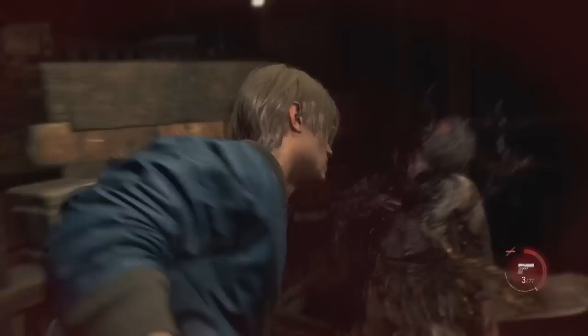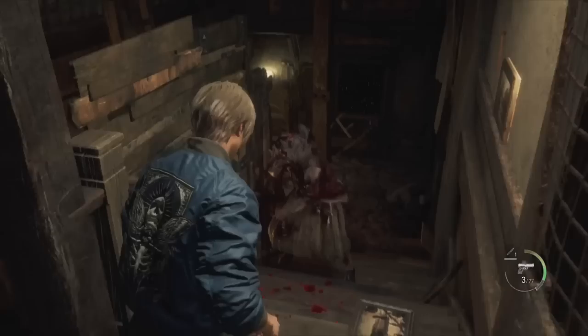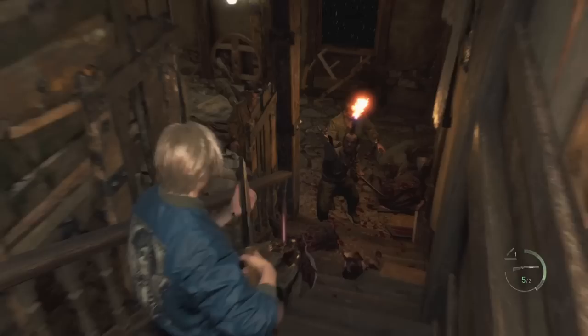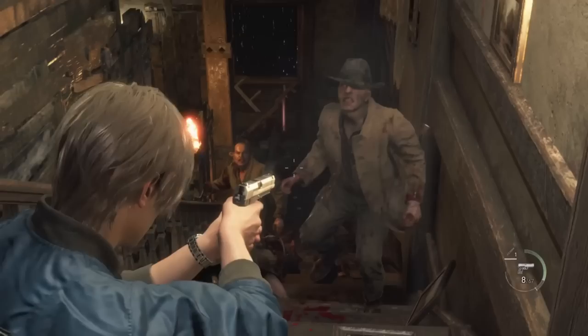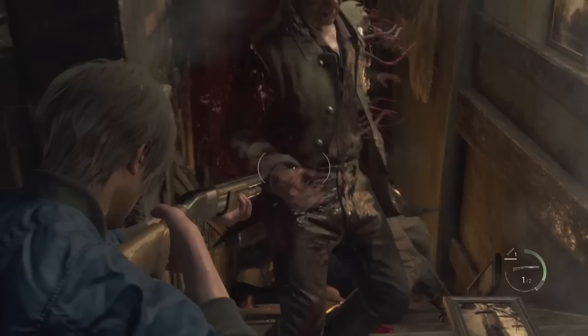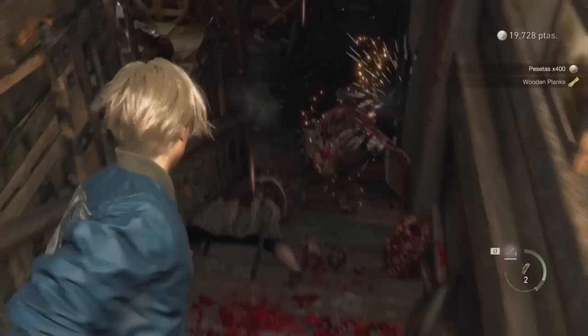I refer to RNG as random bullshit. My mistake here was underestimating how tanky and stagger-resistant that enemy was going to be. Every time you see people running up to you, use your shotgun to create space. Use your grenades when enemies are gathered to kill them all instantly. In this difficulty they sometimes won't stagger even after three shots to the head, so use your shotgun whenever they get too close. It's better to waste one shell than to restart the whole chapter.